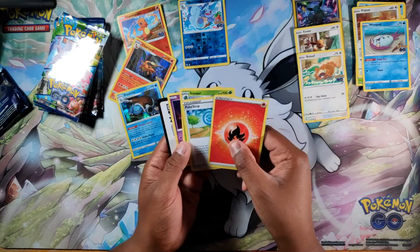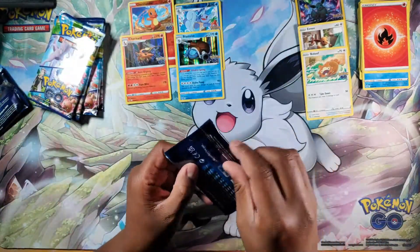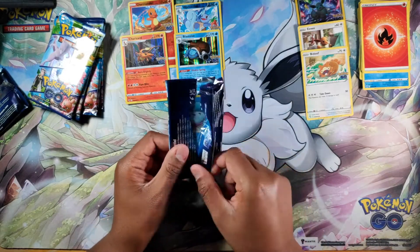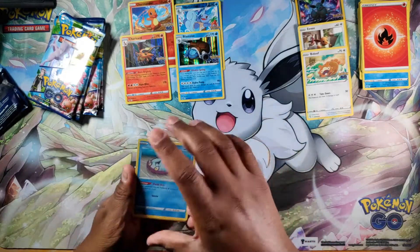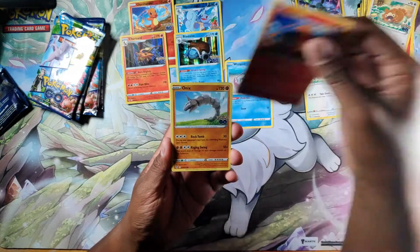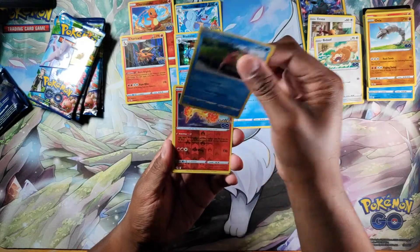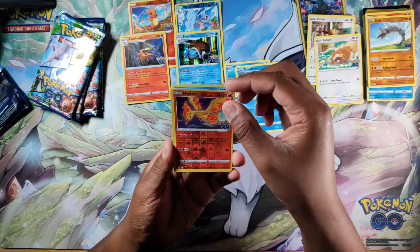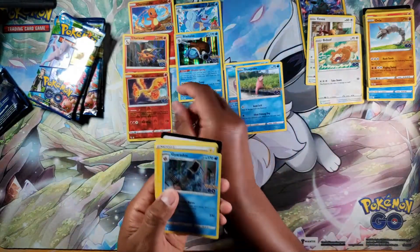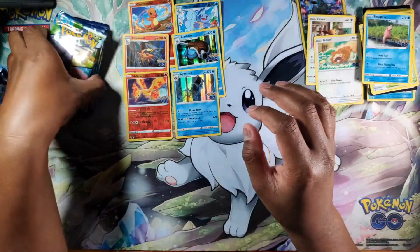Pokestop, Ivysaur, and a Lunatone. Can we get Venusaur? With a reverse Ivysaur. I would have really preferred another Special Art — why not another Special Art Dragonite V? And that's a nice Mirror Reverse Holofoil. And a Gyarados. The Moltres — and there's some off-centering there. Oh well. That was pack number three. We have five to go.